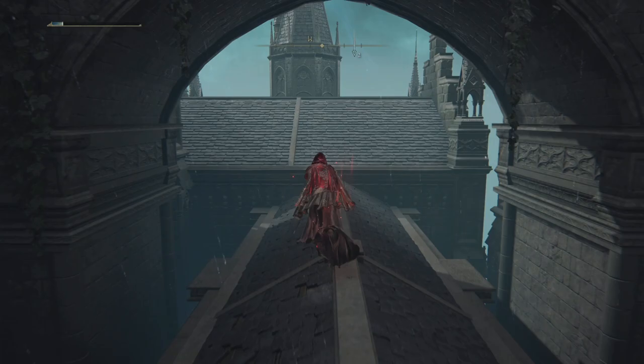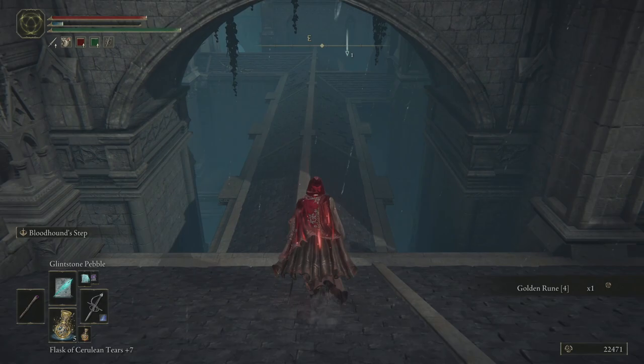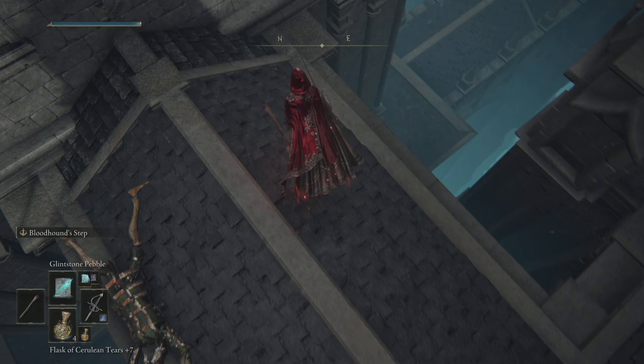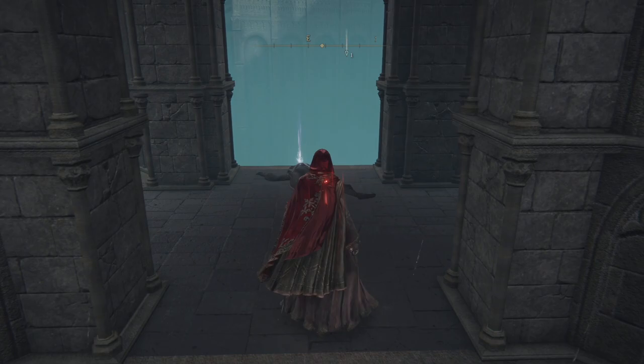Can't remember if there's anything over this way. Let's just top up the old FP. I don't think it matters which side you jump down — I'm going to go to the right-hand side because that's where I know the loot is that I want. I'm just going to want this, then it's a rune arc across this jump on the left.